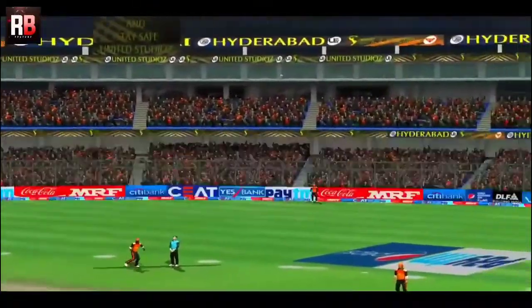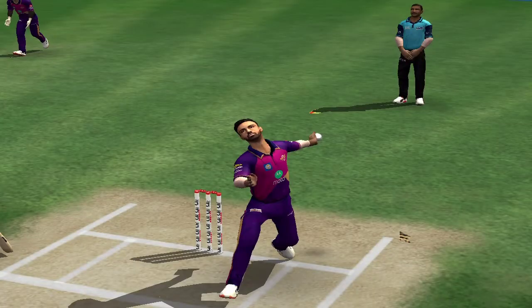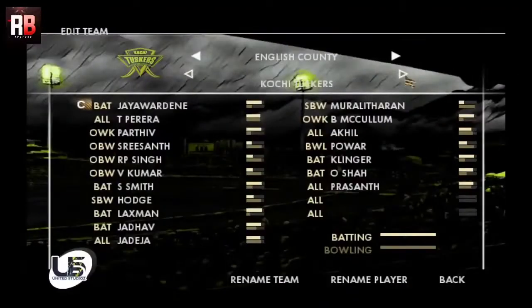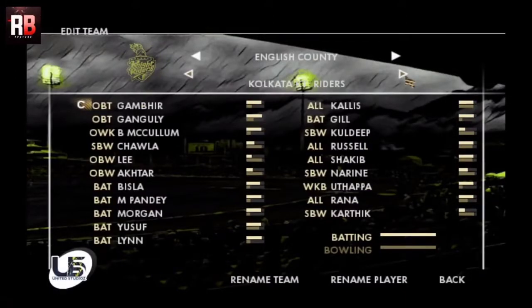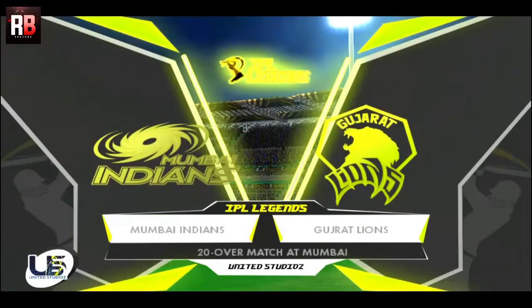The third and most important feature is that it features all the teams of the IPL from 2008 to 2021, like Gujarat Lions, Rising Pune Super Giants, Kochi Tuskers Kerala, Deccan Chargers, and the other teams. Speaking about the rosters, this patch features the all-time best rosters of the teams, which means you may not get the present generation rosters but you'll get the best rosters the team could ever have.